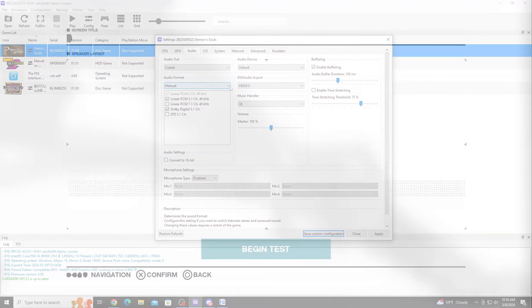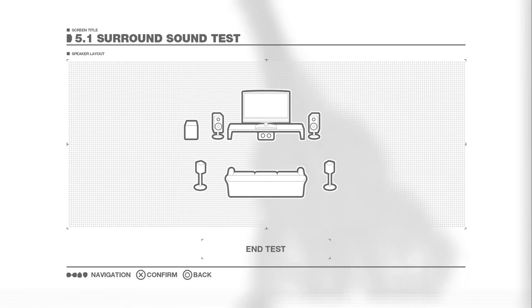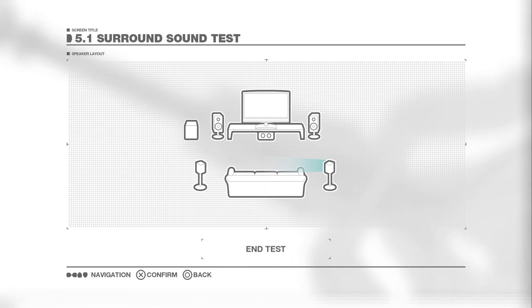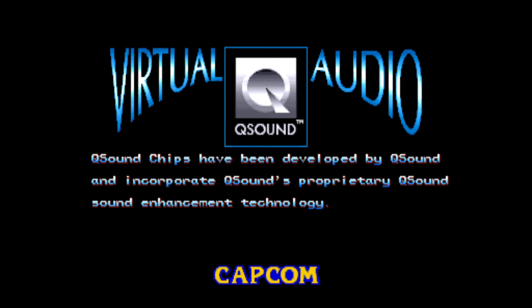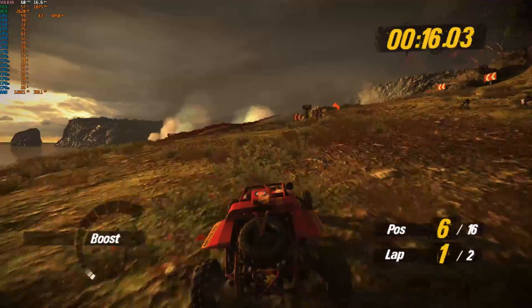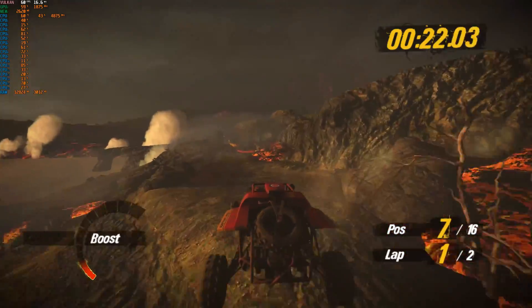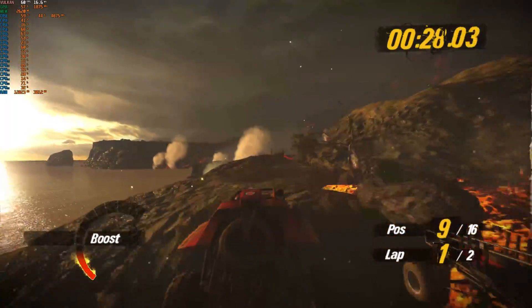Once you've selected your surround sound type, save the configuration and you should be all set. Making sure your surround sound is working accurately can be a bit challenging — in some cases certain games do have the ability to test your surround sound, and I'll list a few of those in the comment section below. There have also been efforts to create surround sound using technologies like Q Sound, a virtual surround sound that only used two stereo channels. Q Sound was greatly supported by Capcom, and Sega also used it. Someone converted Q Sound to 5.1 using an application called Equalizer APO — if you're interested, I've left a link in the comments.